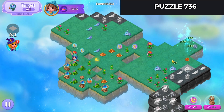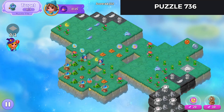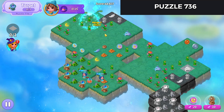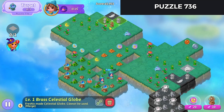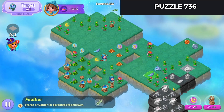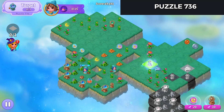We'll merge these coins up here. Merge those feathers. Merge these feathers. Merge feathers up there. Bring feathers down to the bottom and merge those. Merge these up.